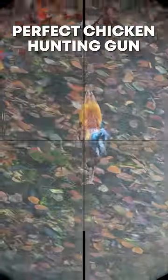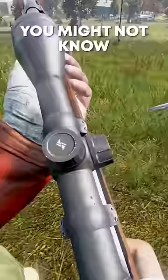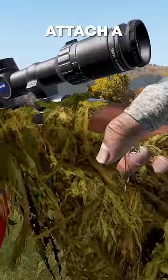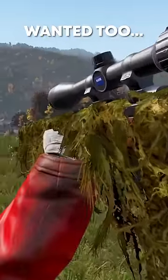This is the perfect chicken hunting gun. But you might not know that you can attach an improvised suppressor, which turns the Sporter into a silent zombie killer. And you can even attach a ghillie wrap if you really wanted to.